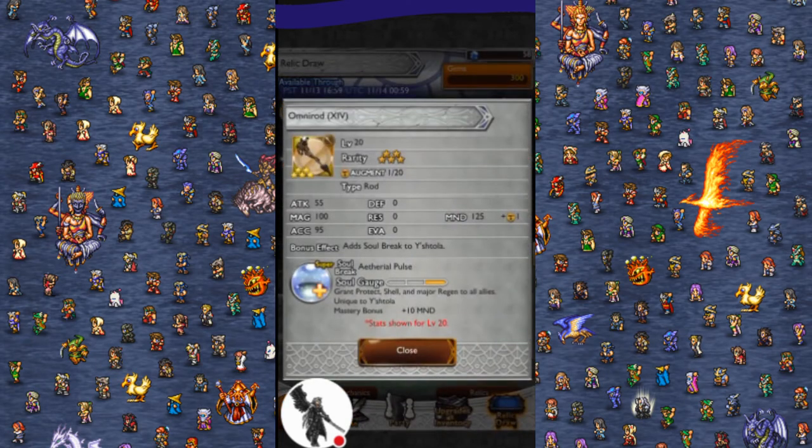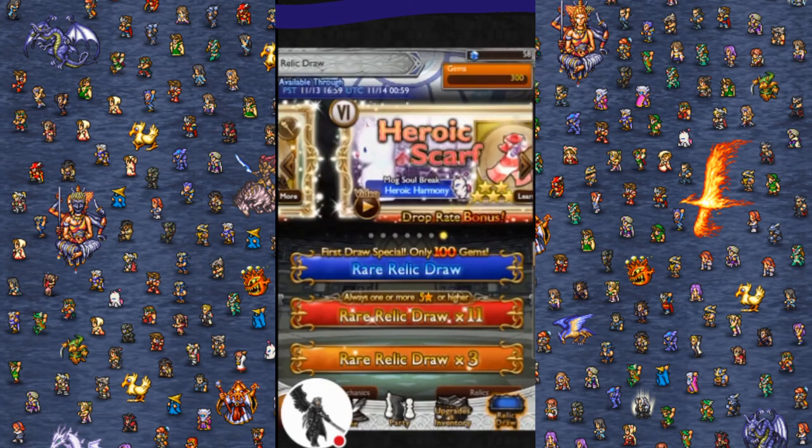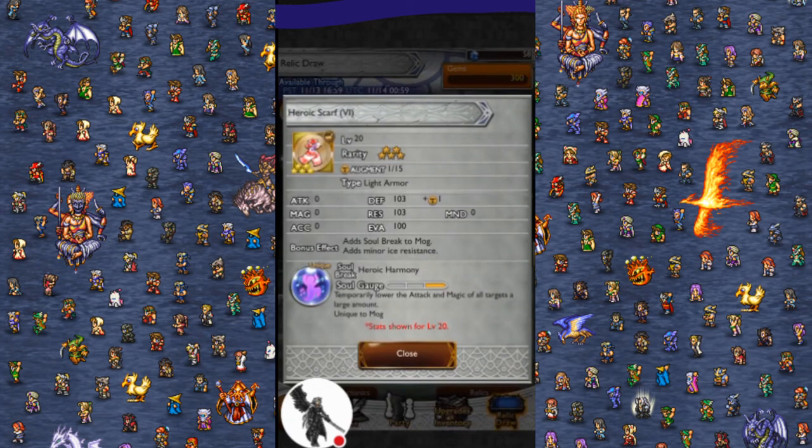Ishtalos Omni Rod, Ethereal Pulse: protect, shell, and major regen to all allies. I do not want to 11-draw. I can't and I won't — I will not 11-draw. I'm gonna save my mythril roll for what I said I'm gonna save it for. No surprise 11-draws. Goddamn, I want that. And Mog's Heroic Scarf, Heroic Harmony: lower the attack and magic of all targets by 50%. That's pretty good, just no damage.